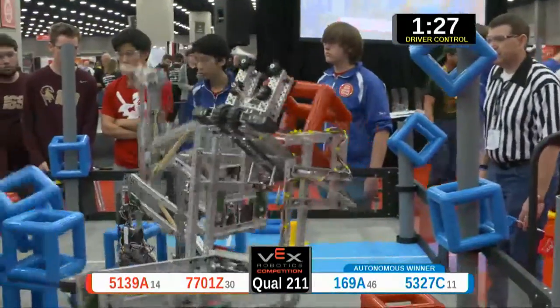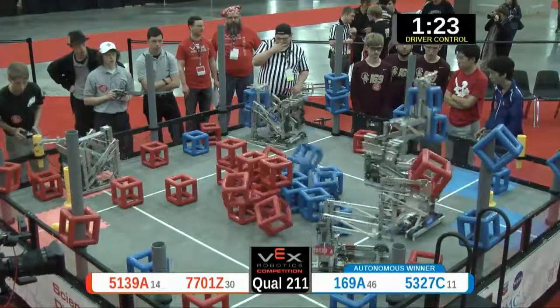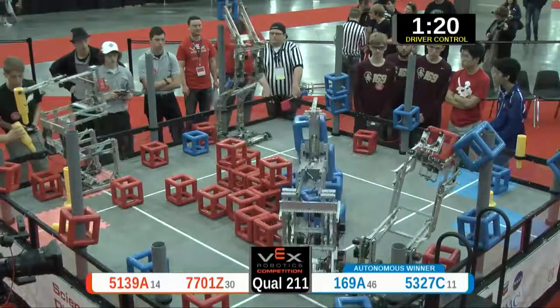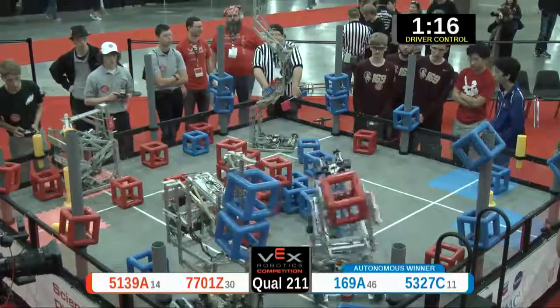2 and 2 is 4. One point ownership bonus makes it 5. Red trying to do some descoring here, trying to punt that cube off the top of it. They want to replace it with their own red cube — that's a 3-point swing in their favor.